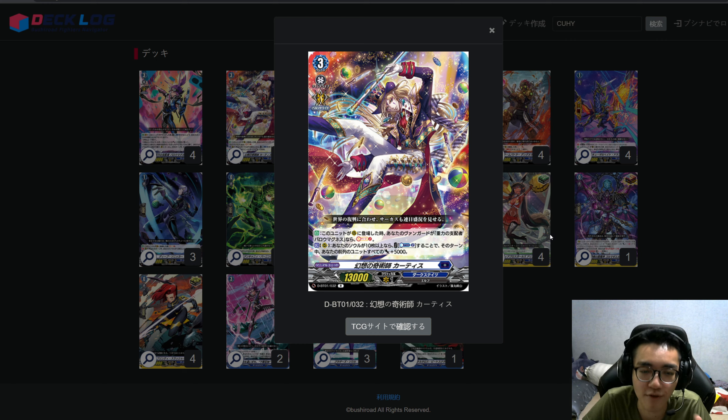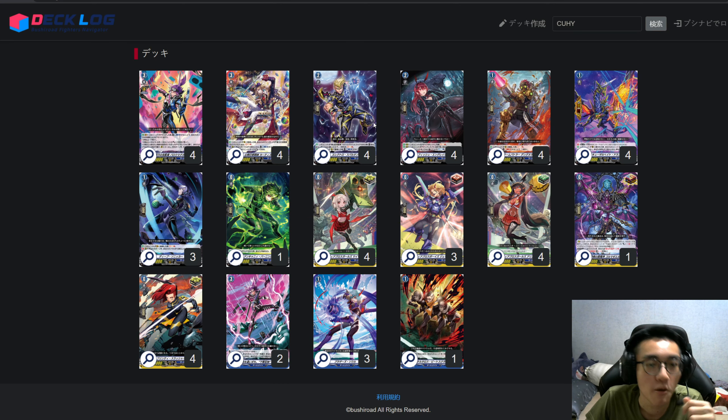The second skill is not once per turn, so you can use it more than once if you have the Counterblast. That's pretty situational unless it's your final turn with five face-up damage, but go for it if so. Moving on to the ride deck: it consists of Barrel Magnus, one grade 2, and one grade 1.